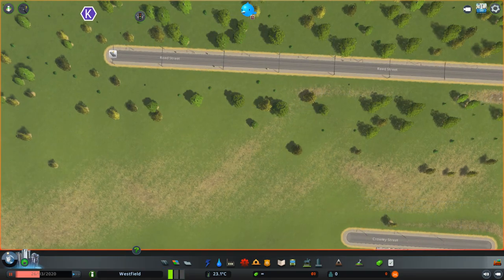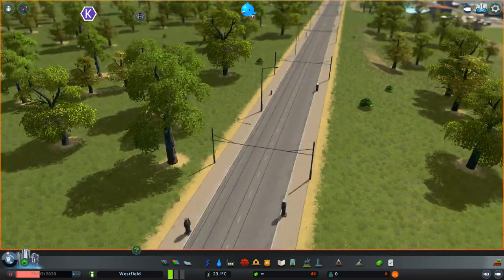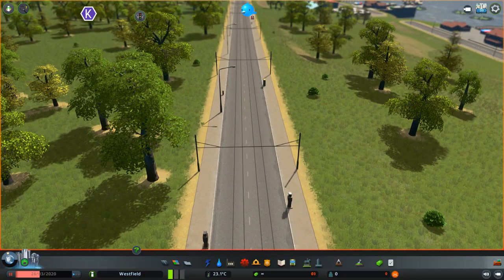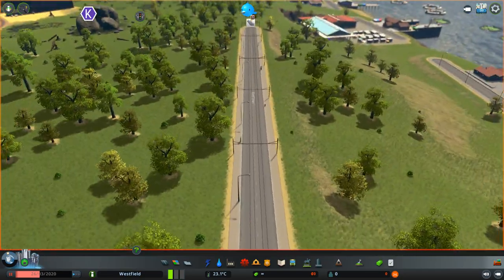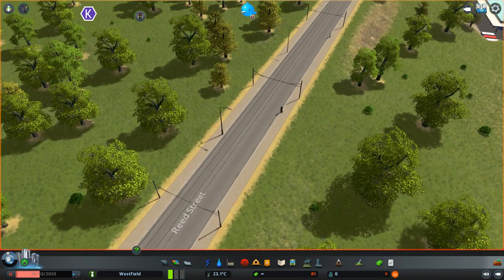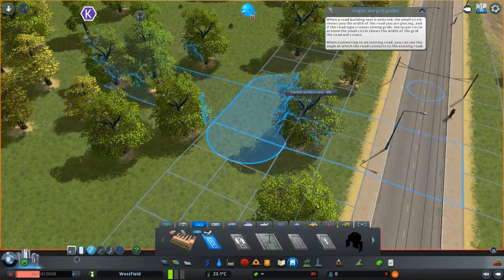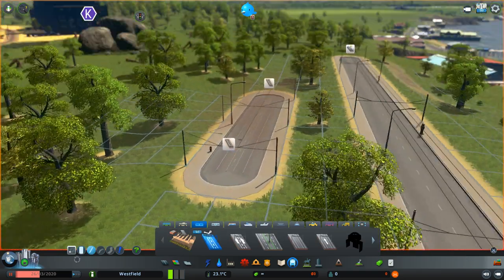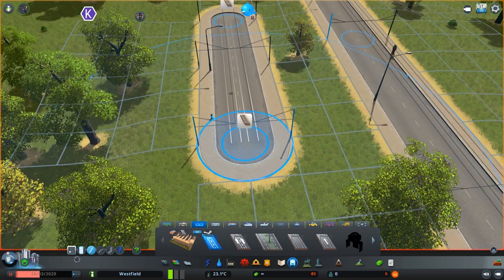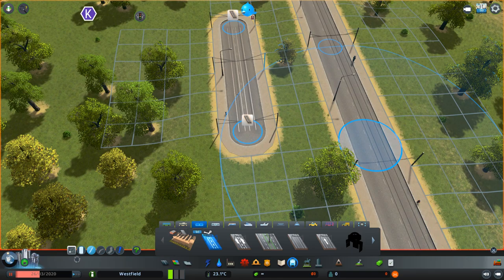That makes sense to me because the trolley bus, as you can see, has to use two wires overhead — one for positive and one for negative — because they usually run on DC, while the trams only use one wire, usually for positive, and the negative pole is the rails.